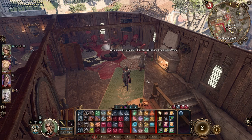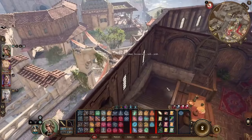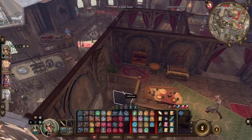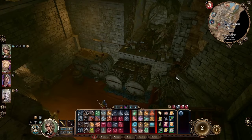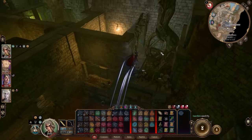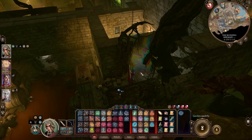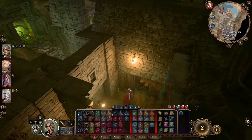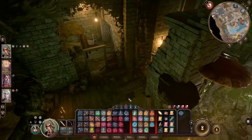However, Vanra is indeed a very real person. To find her, come down the stairs from Grizzly's room and go down the cellar door. Once in the cellar, jump up by the tree in its own little nook and you'll see a weird-looking wall, similar to the ones from the hag earlier in the campaign. Climb down the ladder and come into the room.